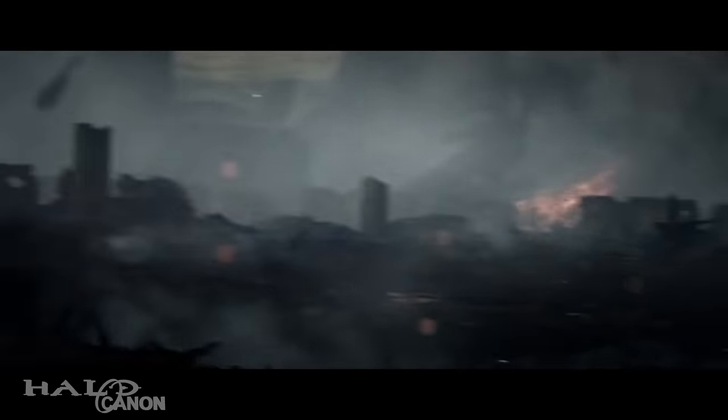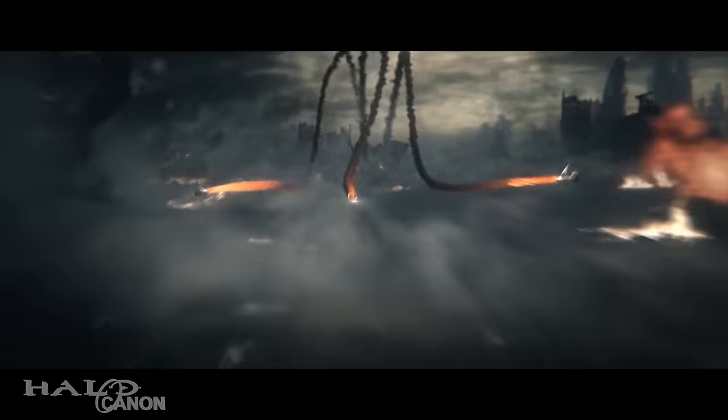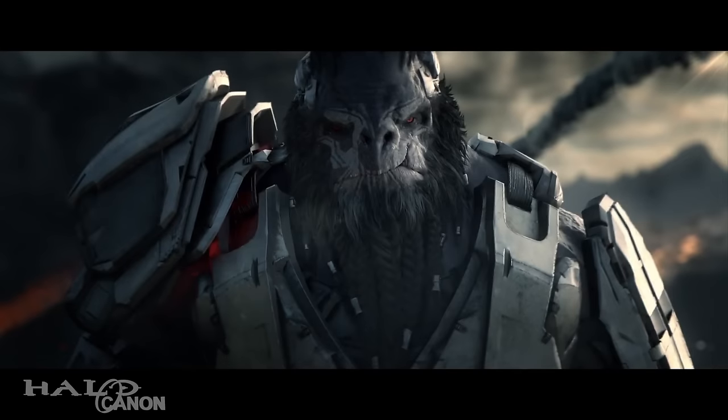After the Hog takes out one brute warlord and runs another over, we get our first look at a new unit known as the Blisterback, a mobile anti-air vehicle. After it fires, we get our first full look at the new chieftain, known as Atriox. According to Dan Ayub, Atriox leads a faction called the Banished, which actually fought against the Covenant before the Great Schism. So now we know what the Banished refers to — a banishment from the Covenant. Still, I gotta wonder where they got all this tech that we see. I'm sure we'll find out in the final game.